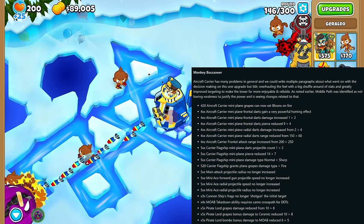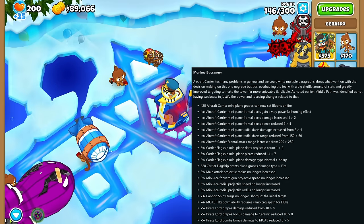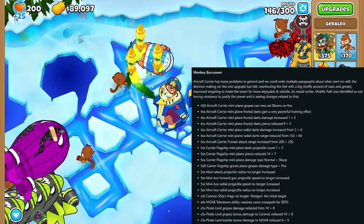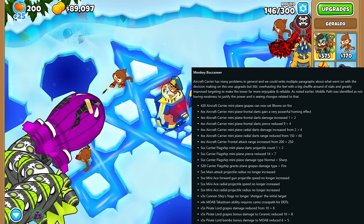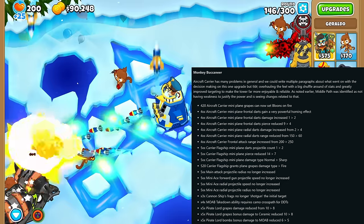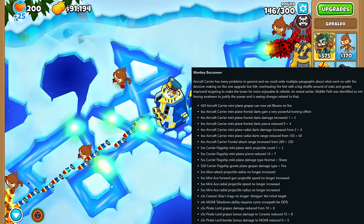The Monkey Buccaneer got even more changes. The most notable one is that the Tier 4 Carrier Planes now gets the homing effect for its frontal darts. Overall, the changes are to make the tower more reliable rather than stronger. The Tier 3, 4, and 5 middle paths all got various nerfs, as Ninja Kiwi thought this tower was too strong while not having any weakness to justify all that power.